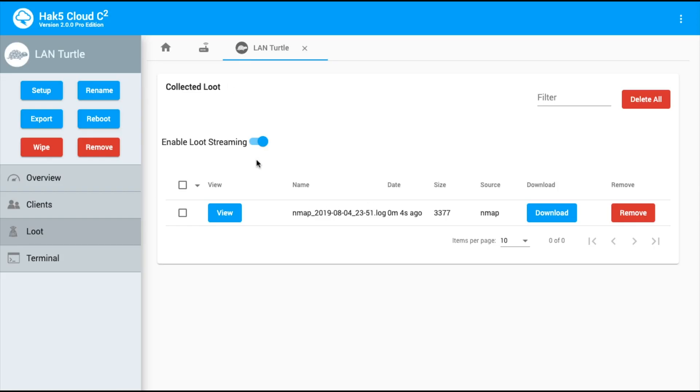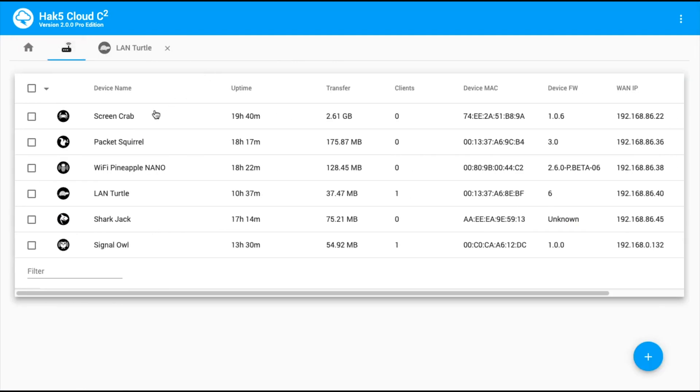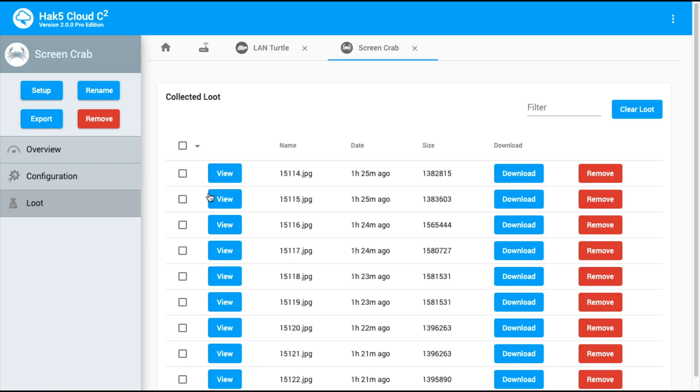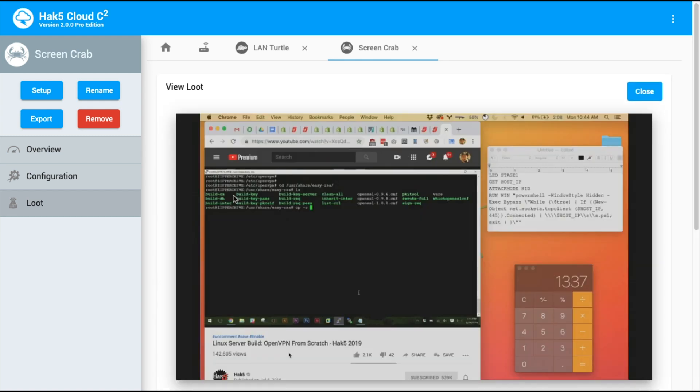So as we saw, just looking at a log file, you can view the text contents of it. I've come over to another one of our devices — the ScreenCrab — and going over to loot, you'll notice I have JPEG files, and I can view those JPEG files and see what interesting stuff is going on. That brings us to the ScreenCrab. What better way to introduce it than to just roll the video.